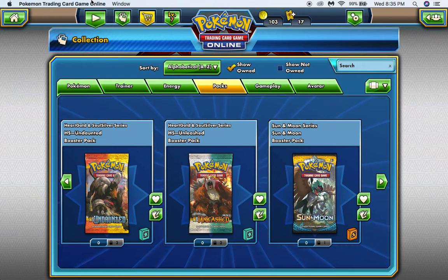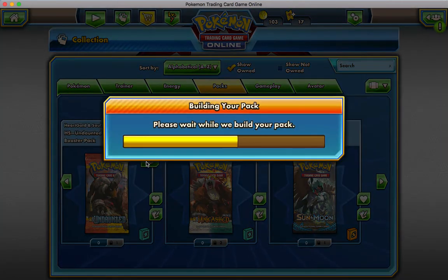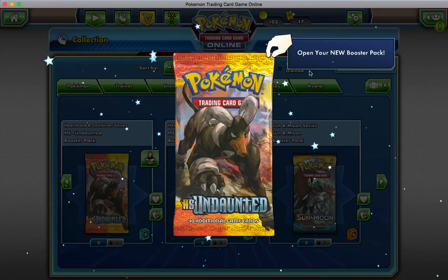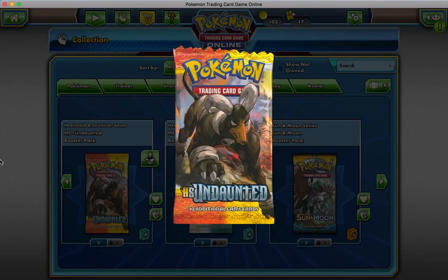We're gonna open those first and then we'll go ahead and do a battle with our friend Ethanos101. Like I said, I've never opened these so I have absolutely no idea what comes in them. Sorry it's taking a hot minute to build these packs — these must be some pretty intense packs. There we go, it's got some nice art on the front of them though.